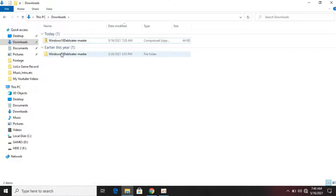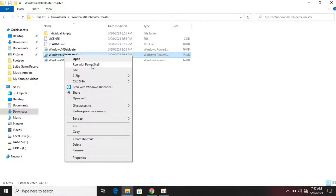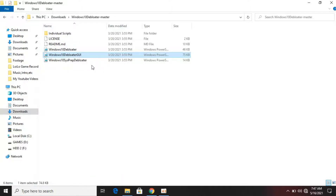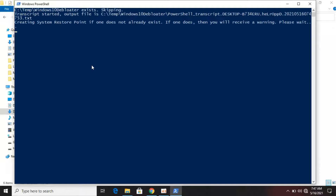Now extract it here. Open the folder and follow me. Right-click on this and click 'Run with PowerShell.' It will automatically run with administrator privileges.